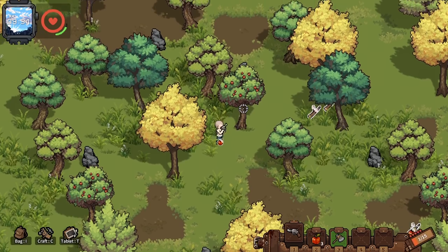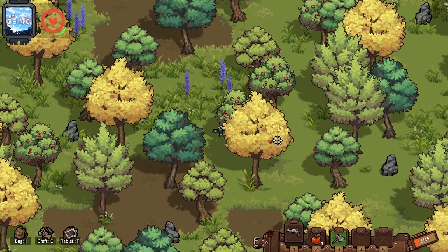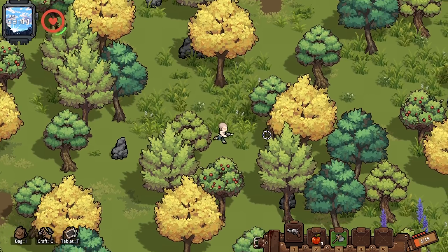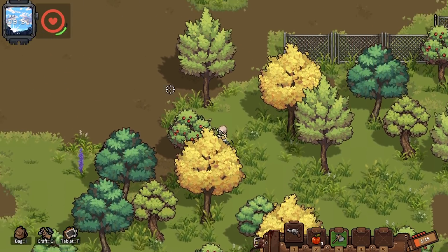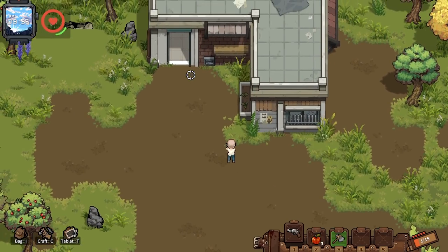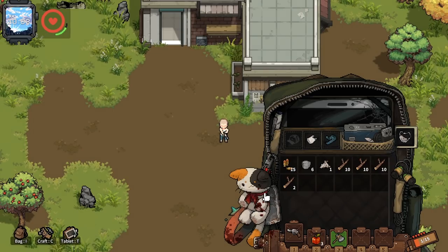This game would probably work really well with a controller, though I'm a mouse and keyboard guy. I picked up some apples from the apple tree — that's good enough for now. Let's go back to base and start crafting. We don't have a huge assortment of things to craft, but as we continue playing and make new things, it opens up more crafting menus.